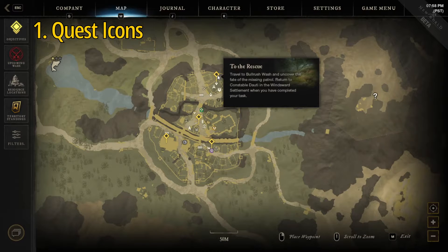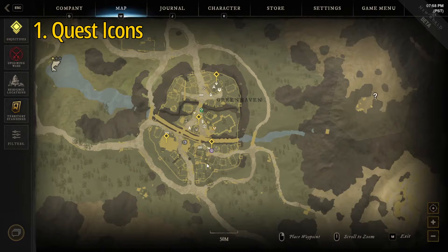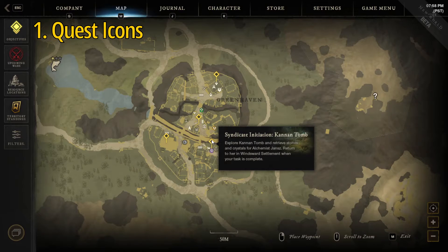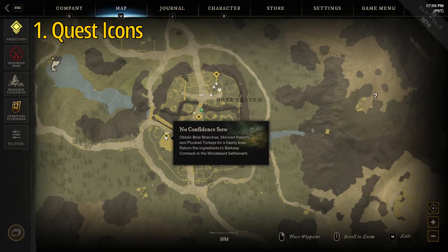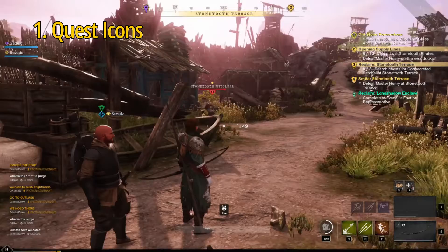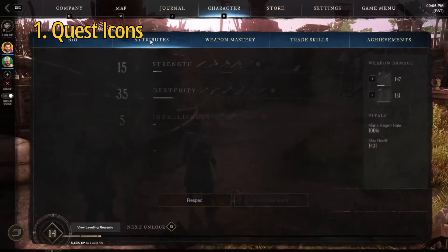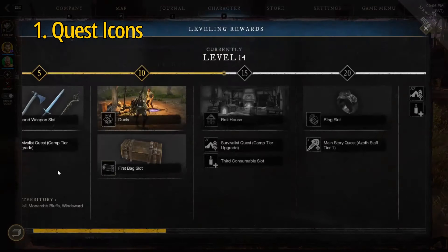Number one: important quests have the same logo as regular quests when you look for them on the map. This becomes very important at certain increments in the game when you're looking to upgrade your camp to the next tier, but like me, you skip right through the screen telling you what mission does that. Looking through the map is not very much help since all the quests look the same, and you'll probably have to direct yourself over to your character screen and click leveling rewards at the bottom to be told what the mission is called.